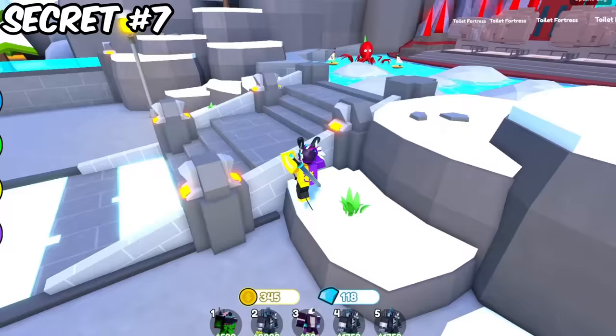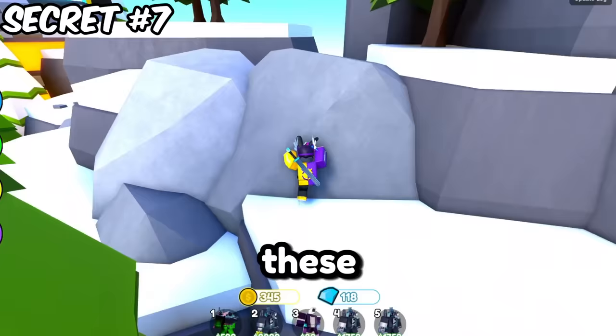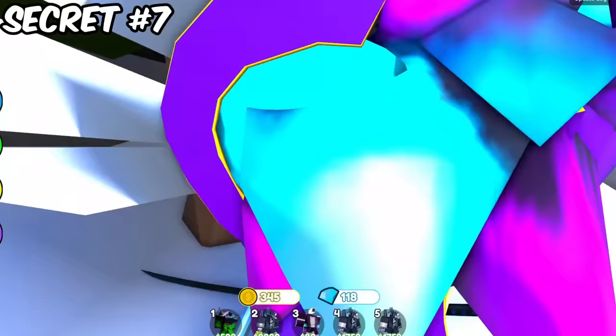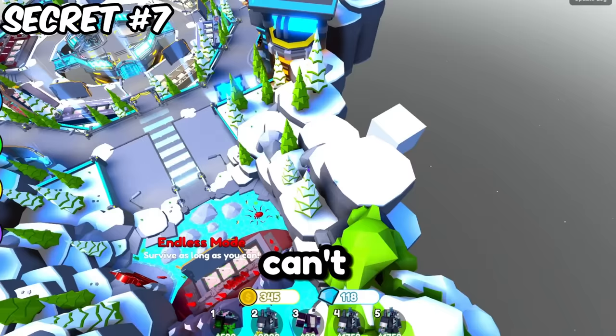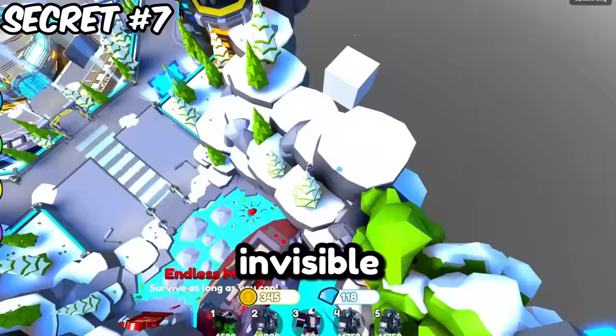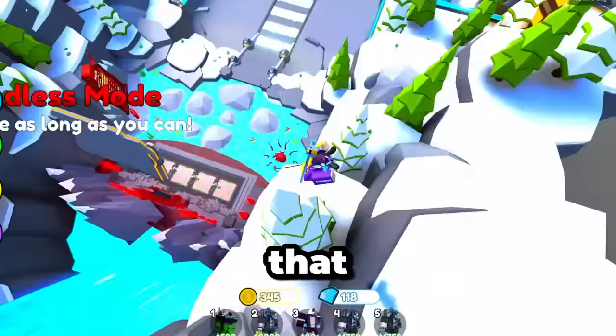For this next secret, go up these stairs and follow where I go. Climb up these mountains and rocks, then zoom out. If you see here, there's a floating white cube outside of the map. You can't actually go on it because there's an invisible wall. I'm guessing that new units and toilets are being kept in that box for future updates.